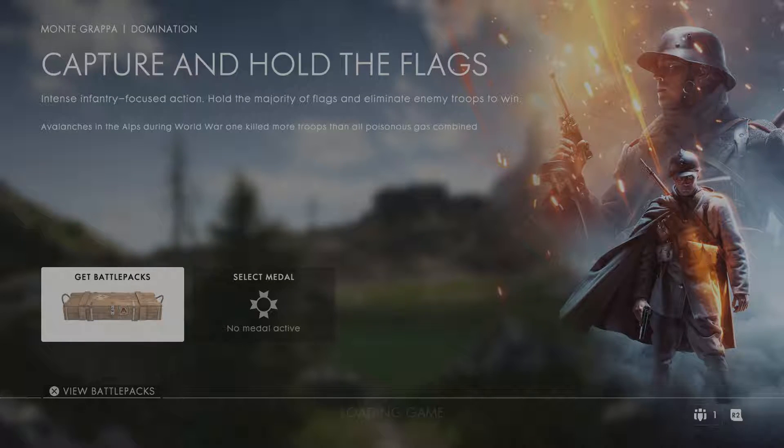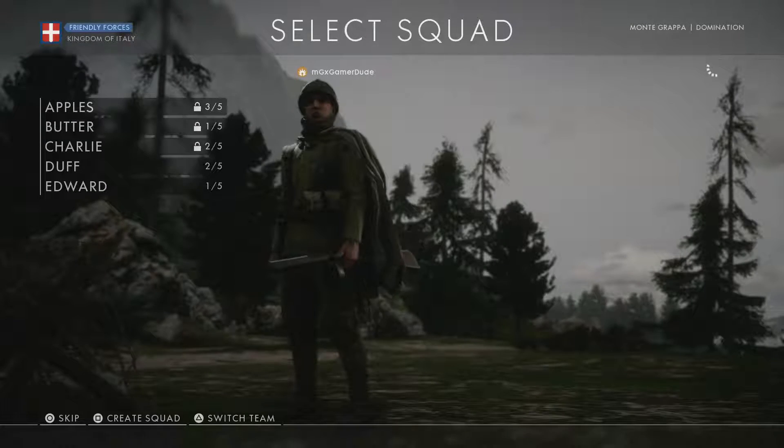I wanted to use the Assault gun that you get at level 10, but I only got Assault level like one, so that's all I could do. And I just bought it — it was only $9. So I mean, it's a pretty good deal and you get everything.